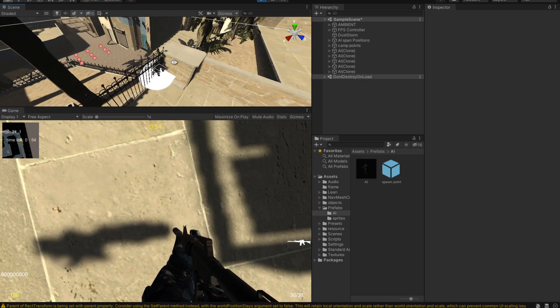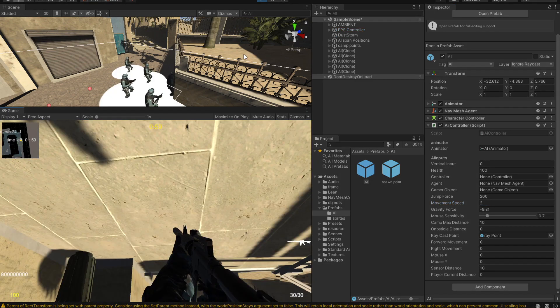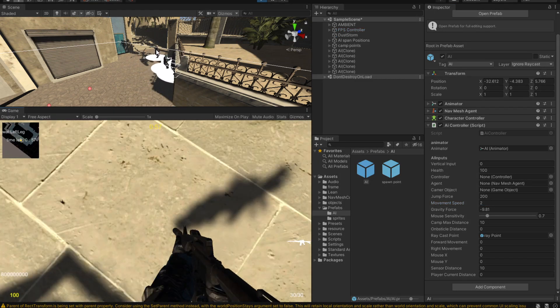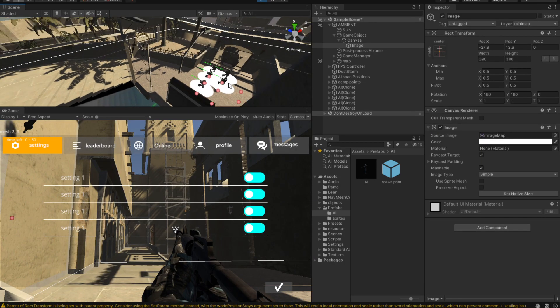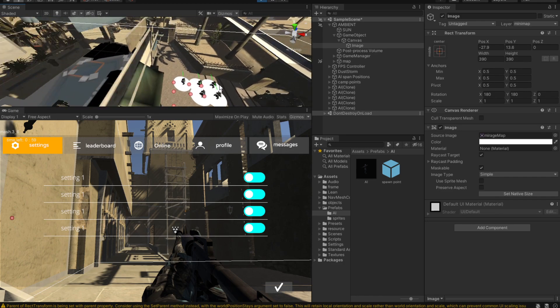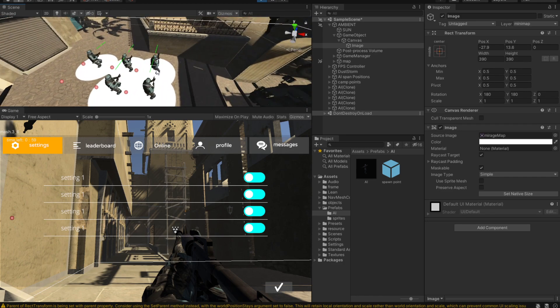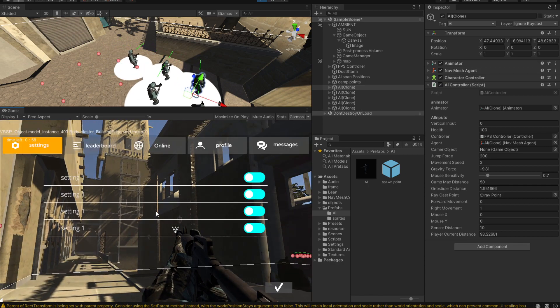They're moving a little too quickly, so let's drop the speed down to about two. Now they move more normally. But there's a new problem: they're all heading right because the `obstacleDistance` is greater than one, as we can see in the inspector — so the obstacle condition is triggering incorrectly.